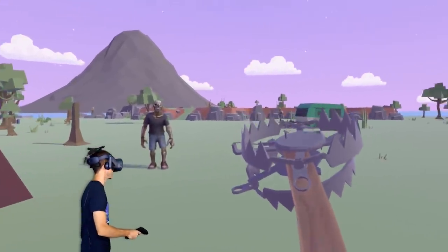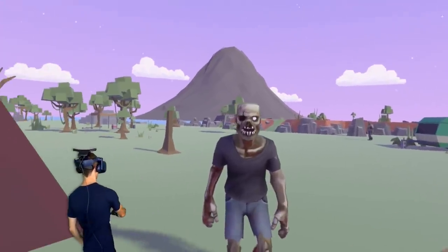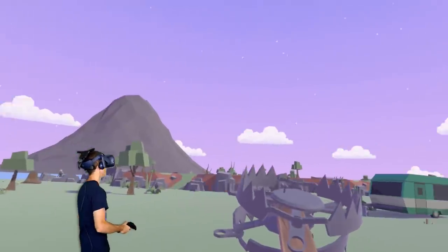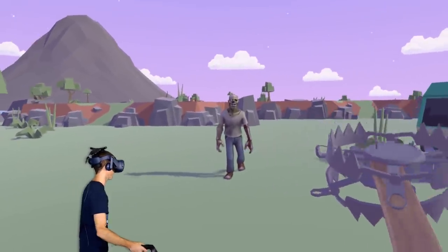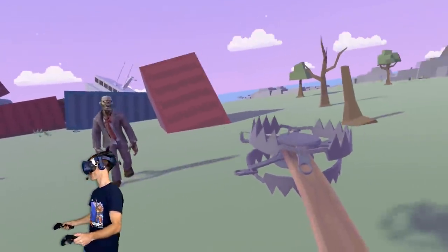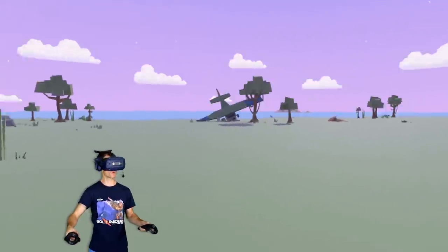I started the round again so that I could start building some more stuff. I put myself in builder mode so I've got loads of time to build, and I made this bear trap stick. How cool is this? You just wave it through them and it absolutely destroys them. Bang! This thing is so good.